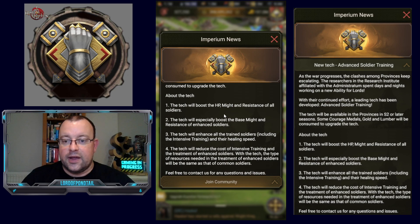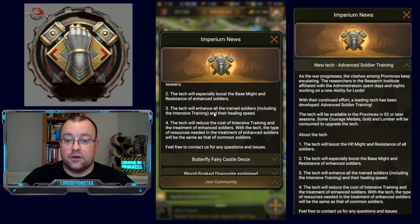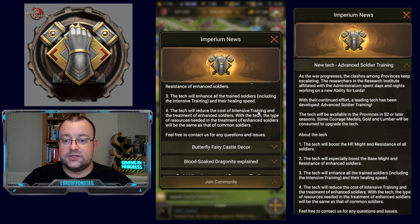The tech will boost the HP, might, and resistance of all soldiers. It will especially boost the base might and resistance of enhanced soldiers. It will also enhance all trained soldiers including intensive training and their healing speed. The tech will reduce the cost of intensive training and treatment of enhanced soldiers, and the type of resources needed to treat enhanced soldiers will be the same as that of common soldiers.